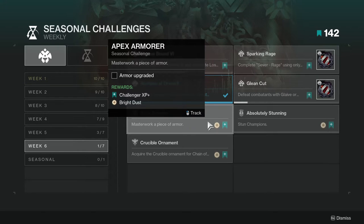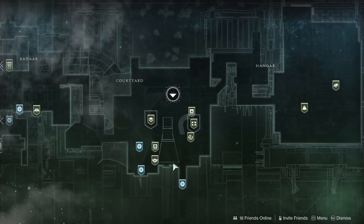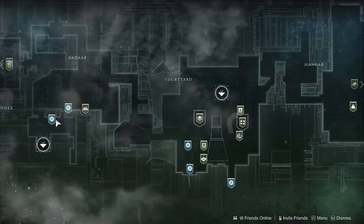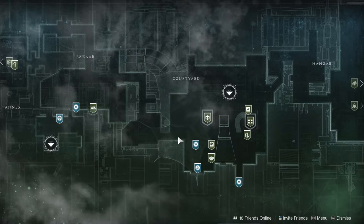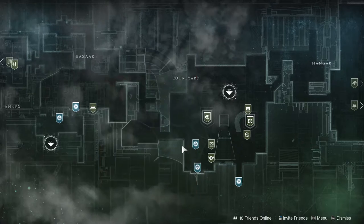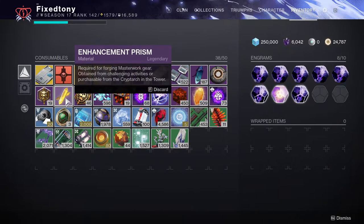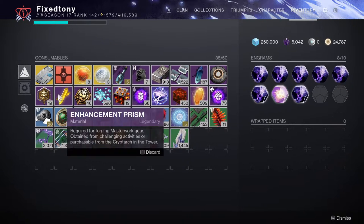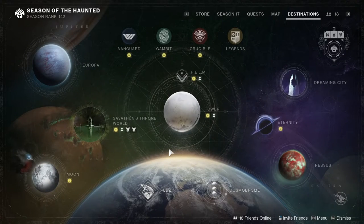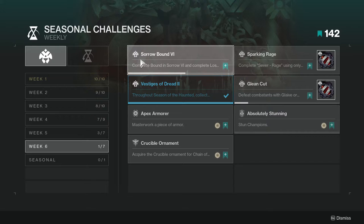Apex Armor requires you to masterwork a piece of armor. It's not that hard to get the materials — you don't need to run GMs. Just complete the final rank reset for Vanguard, Crucible, Gambit, or Iron Banner to get the ascendant shard material. You can also visit the Cryptarch and buy one using enhancement prisms — you need about 10 prisms to buy one ascendant shard. Nightfalls are also a solid source.